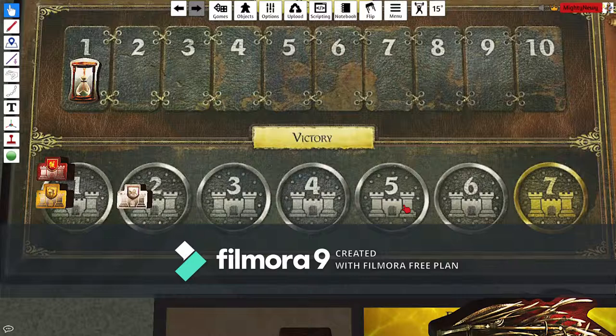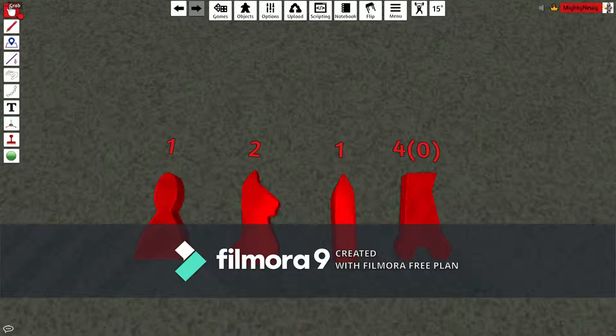Hi guys, welcome to my tutorial of Game of Thrones Second Edition base game. The objective of the game is to get to seven castles. As soon as you get to seven castles the game is over and you are the winner.